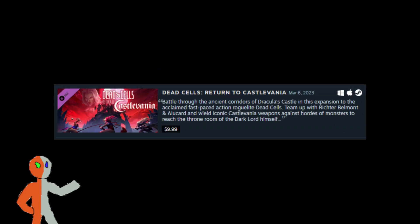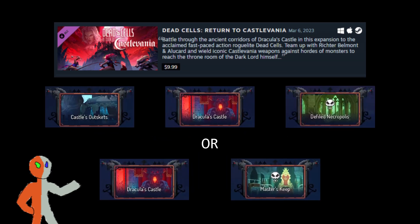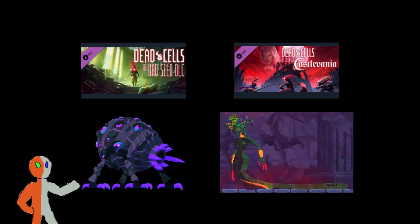The last gameplay DLC is the Return to Castlevania DLC, which adds two regular stages — one of which is reused, so it's almost three regular stages — and three bosses. The Bad Seed and Castlevania also both have mini-boss fights.